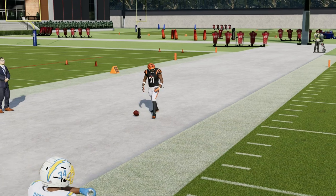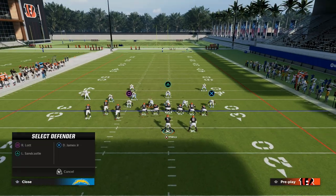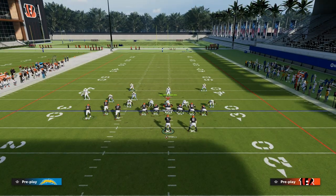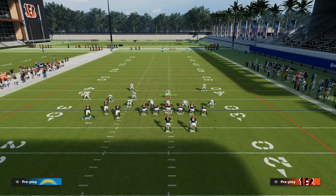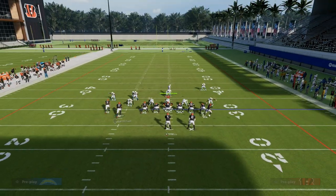The best way to counter the corner route in man coverage is to play something like a cloud with man underneath. They can get to that in a lot of different ways. They have to have some kind of zone — a cloud, a third, something over there to defend Eric Berry. If they don't follow him in motion, it's likely zone, which would change our routes a little bit. We'll talk about that setup more tomorrow. But against man, this motion really messes with the defensive alignment.